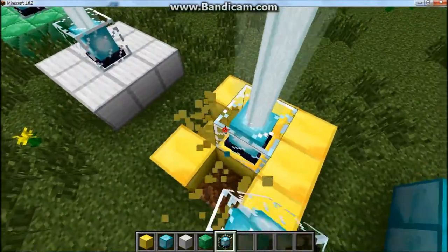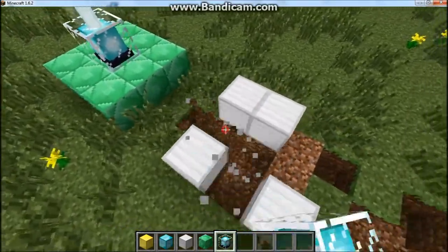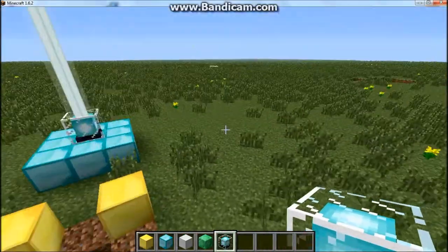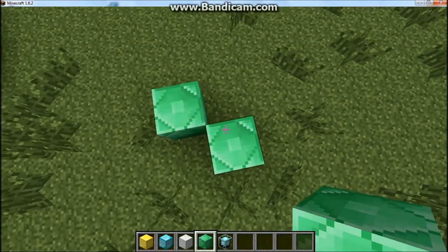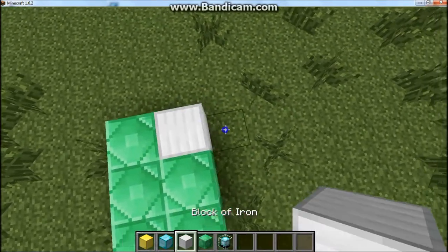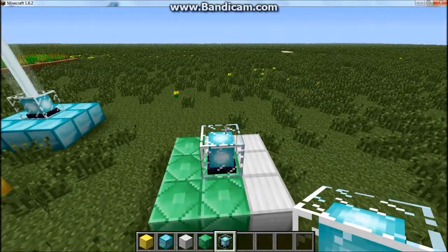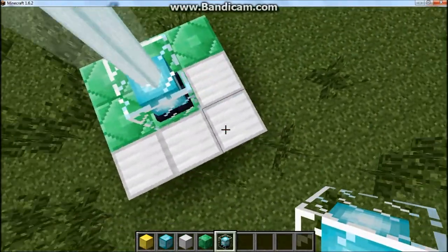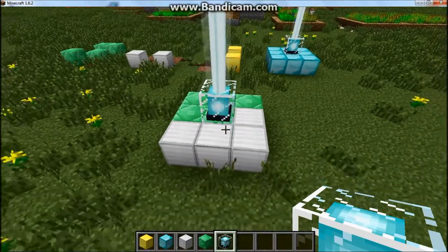That's pretty much it. There's nothing underneath them so everything will work fine. I wasn't sure if you can mix block types or not, so I checked that out — and yes, it works. You can mix any type of block together to get a beacon working, as long as it's emerald, iron, gold, or diamond.